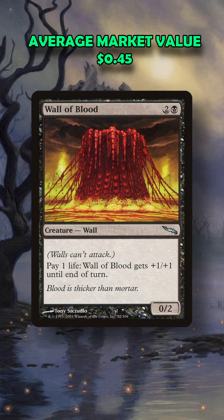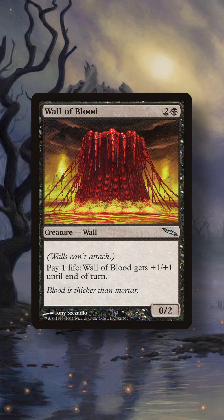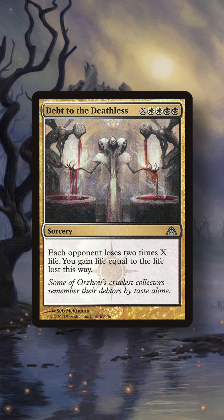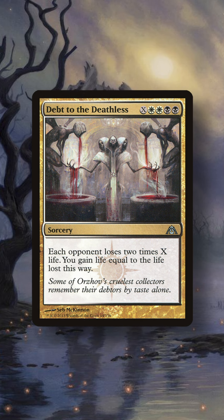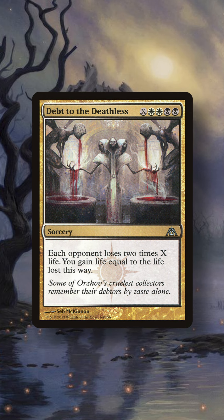Wall of Blood: Pay 1 life, Wall of Blood gets +1/+1 until end of turn. Debt to the Deathless: Each opponent loses 2 times X life. You gain life equal to the life lost this way. So this is how it works.